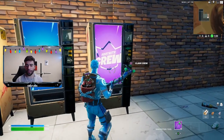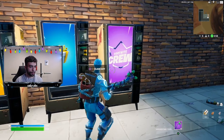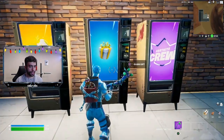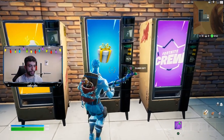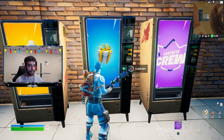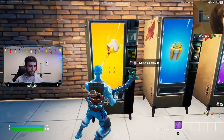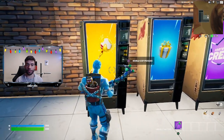From here all I've got to do is claim each and every one of these. I'm going to start off with the gift box - let me claim the gift which should be a free skin. And it says 'Congratulations, check your locker for a random surprise.' I'll do that in a second.